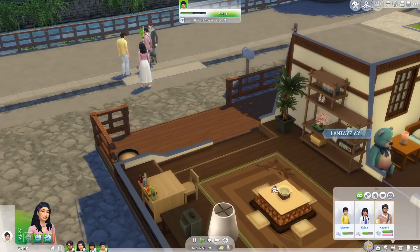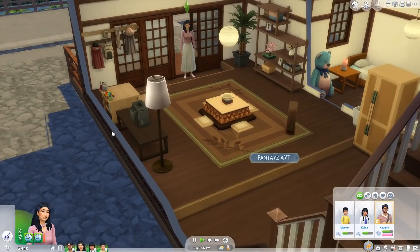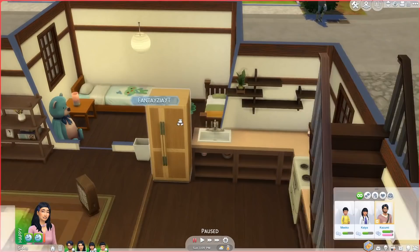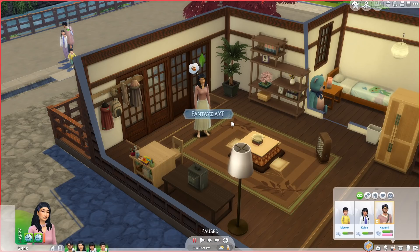I want to show you something — when a Sim comes in the house, they take off their shoes! The animation is a little weird but it's a nice touch. There's a new setting: you can allow shoes indoors, remove shoes indoors, or wear slippers indoors. I have it set to remove shoes indoors. This is in the pack because it's very common in Japan to come into the house, take off your shoes, and put slippers on.